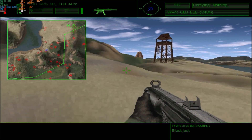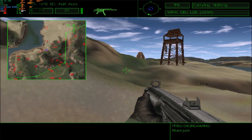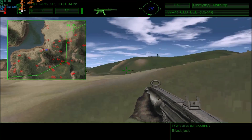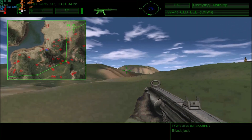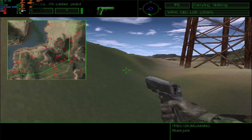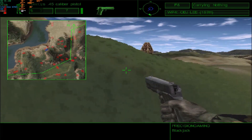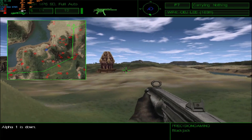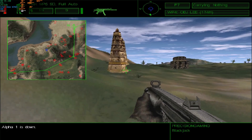He's very fast. We have heavy perimeter defense. Alpha-1 is down. This is King-6. Bravo, find that target. You don't have much time.